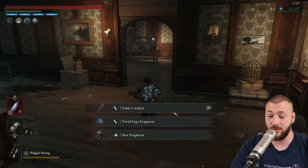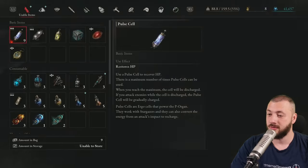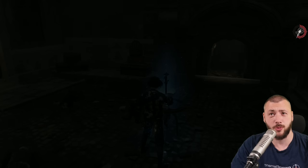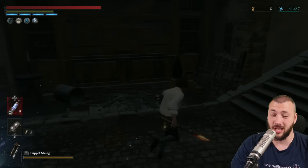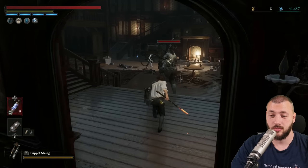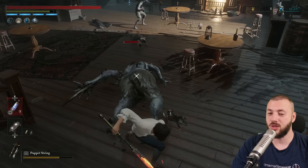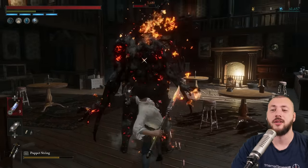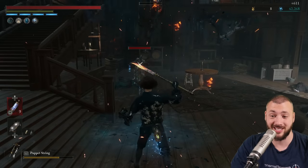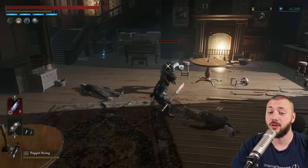That would be a Fable Catalyst, another Vivid Ergo Fragment — they buffed these to actually drop — and the Vivid is another 300. So per run you can get around 1,200 Ergo in 30 seconds, which works out to 2,400 per minute. And if you do it faster, in 20 seconds, you can get even more. That's 2,400 per minute, 24,000 per 10 minutes.